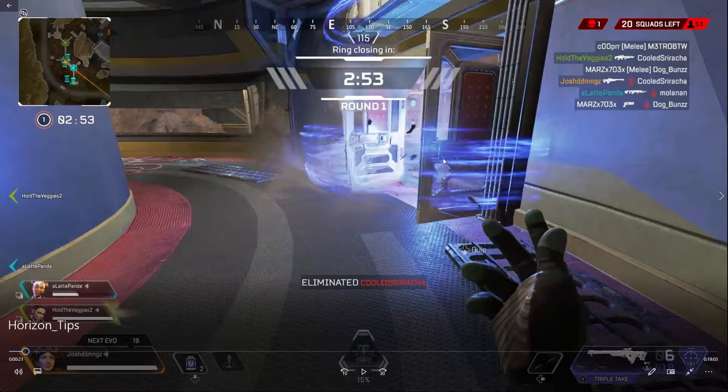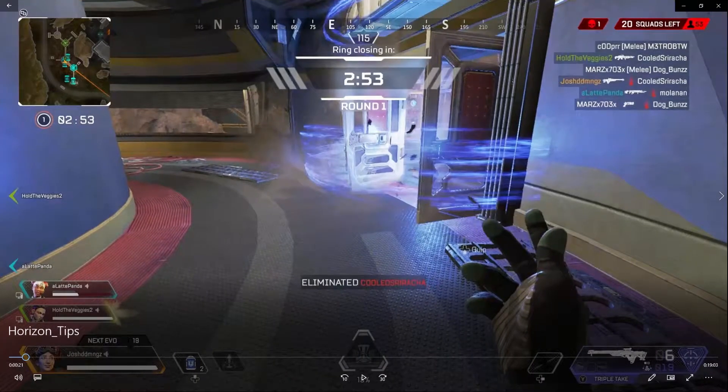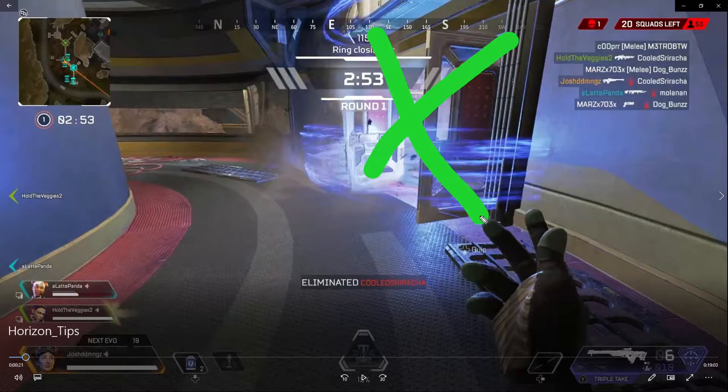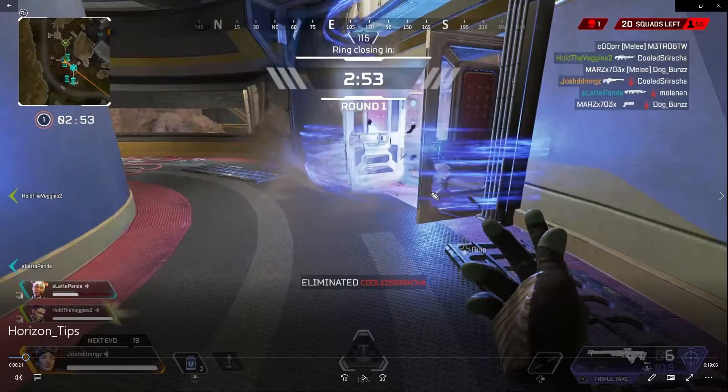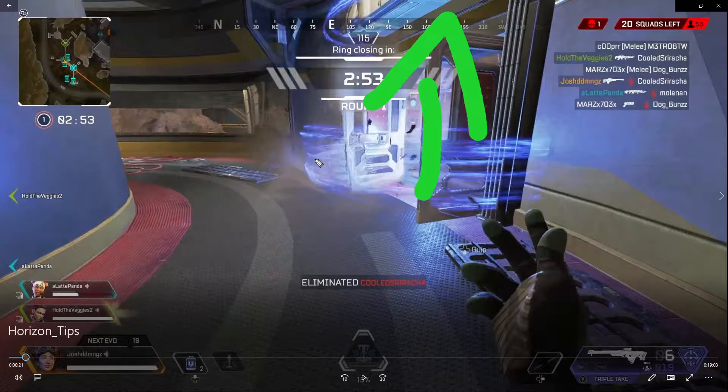The whole point of throwing that tactical by the door is to create a barricade. The reason why you want to do this is because during tight situations you want to create a blockage of entry. If there's an enemy outside — let's say there's someone up here — they're gonna want to come in, but they're not going to because they're gonna float to the top and won't be able to come through.